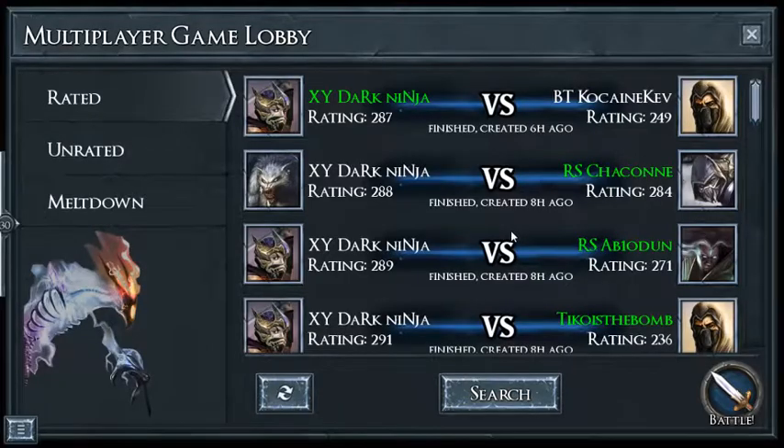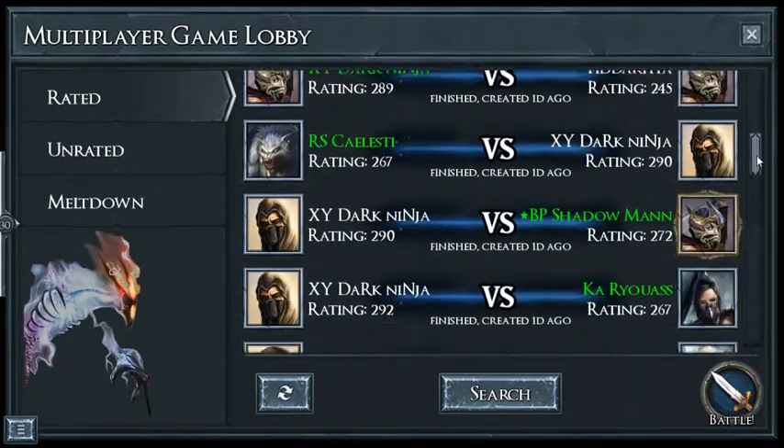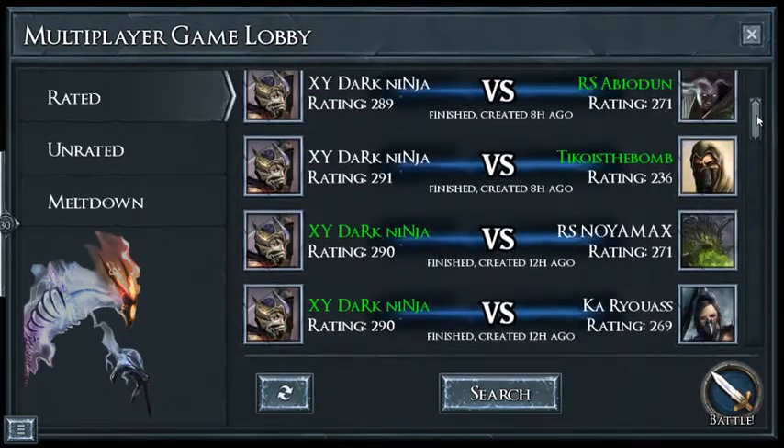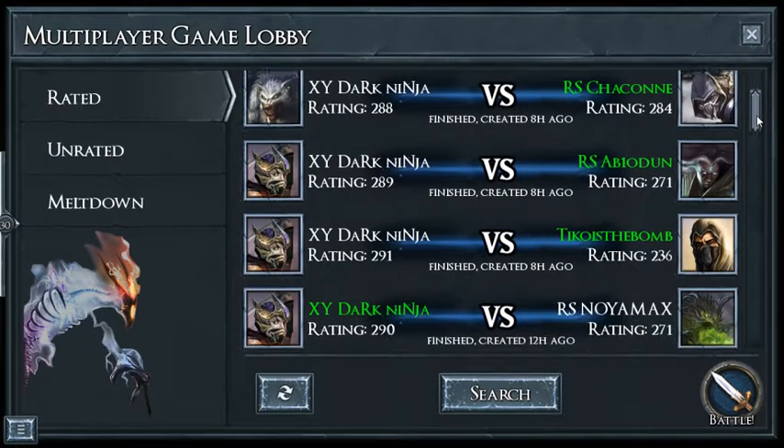Dark Ninja had actually a pretty bad losing streak there, but he's still at the top of the score. If I remember correctly, when he plays Garth he likes to play a fatter deck. So let's see — Cocaine Kev 249, this guy's been around a while. Look at this one — Chacon — he lost that. Usually it's a pretty tough pull against rogues as a Blood Fang, and he did beat one there.